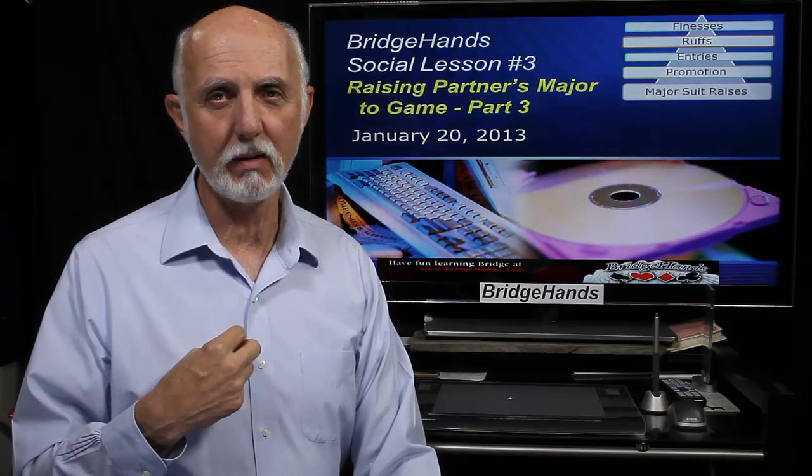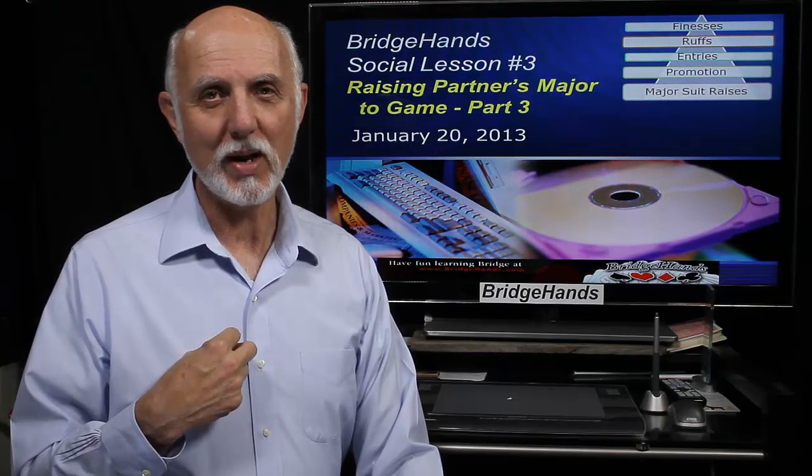When partner opens a major — one heart or one spade — they have five cards or more in that suit and 12 to 21 points. As responder, we can do one of several bids. When we are supporting Partners Major, we could go one heart to two hearts, which would be six to nine points, maybe a very good five-point hand. And it's a sign-off bid.